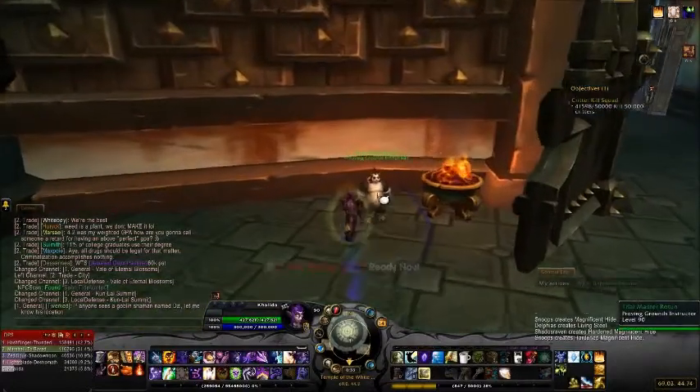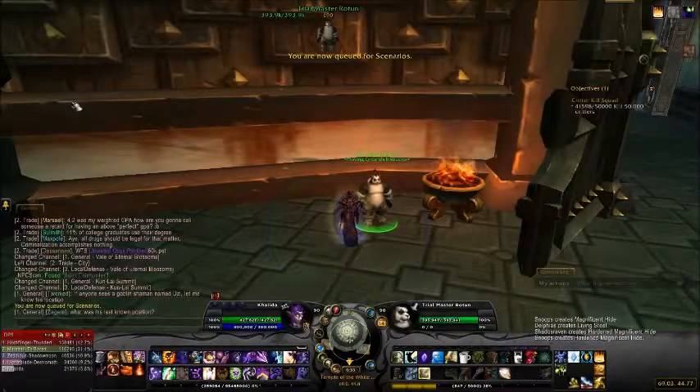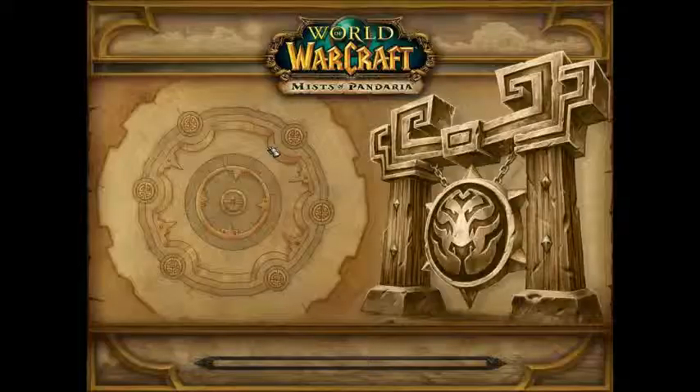There's also the 'You're Doing It Wrong' achievement, which I think requires getting Silver or Gold as the wrong spec. That one's kind of difficult — I haven't done it yet. What you're going to do is run in, turn to the right, and queue for the Proving Ground Scenario, then enter — it's a solo scenario.